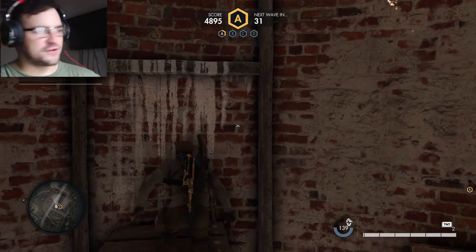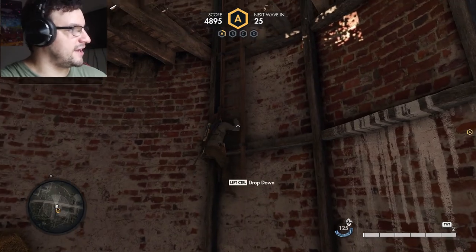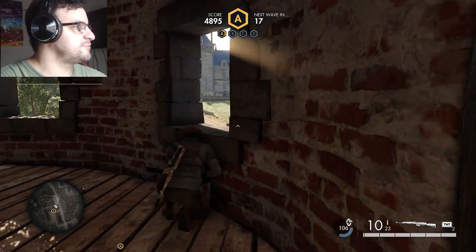Each command post location is sort of unique in what terrain it gives you. Right here you can climb up this tower and just snipe from up here if you got all your traps set up and you're prepped and ready to go. So this is a good vantage point.